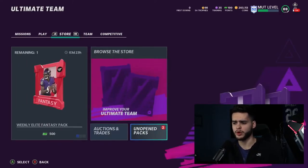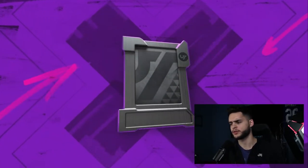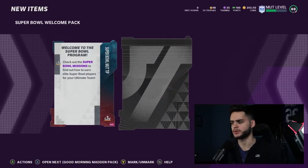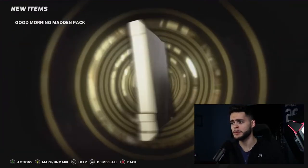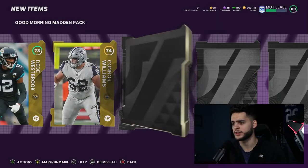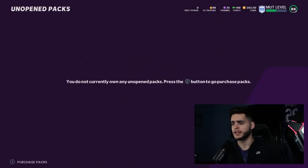Quick side note — a way to get some free packs and stuff: there's a welcome pack to open, usually some cheap training or something useful in there. We got Joe Namath 83 overall from it. Can we pull a Super Bowl or Team of the Year player? Got a lot of gold — not bad. Alright, let's head over to the predictor sets.